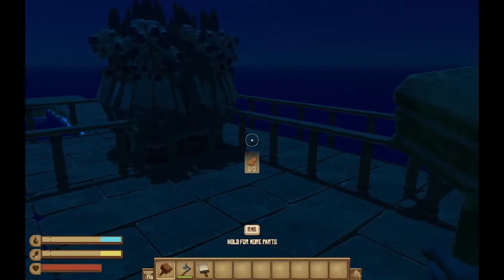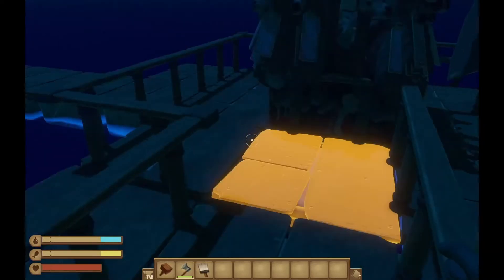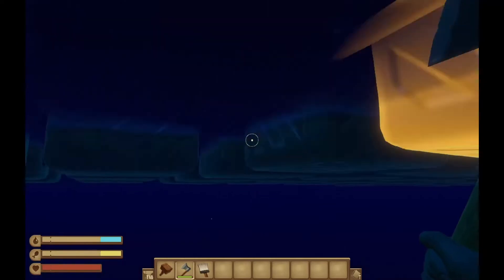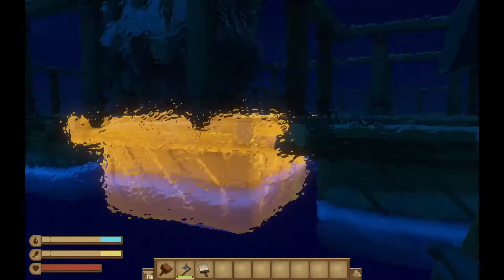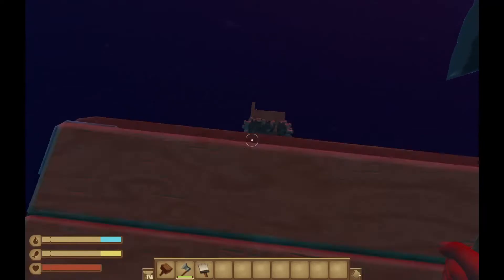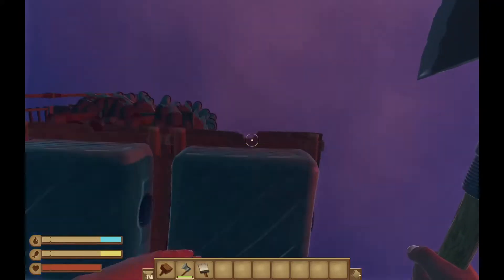I wonder what will happen if I break the raft where they stand — will they run in all directions or will they go for the remaining raft? Let's try it, but first I'm gonna break the raft around it so they won't go for the nearest one. I just spent a little time to destroy the raft around it, almost all of it, and built a little observatory so I can watch how they run in all directions.